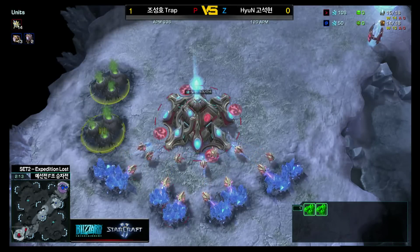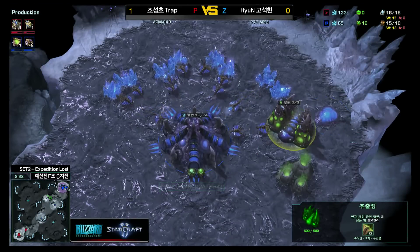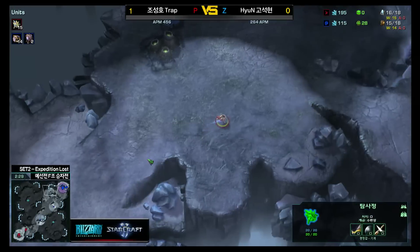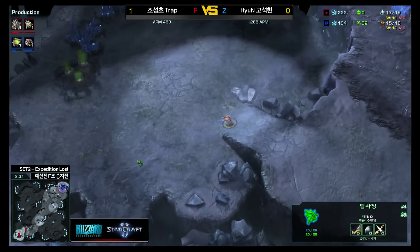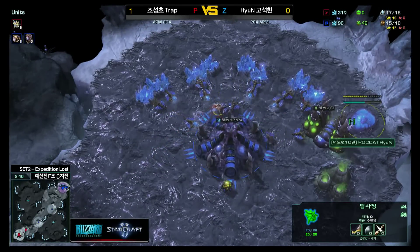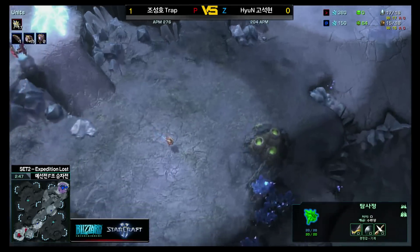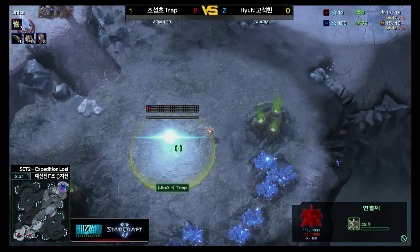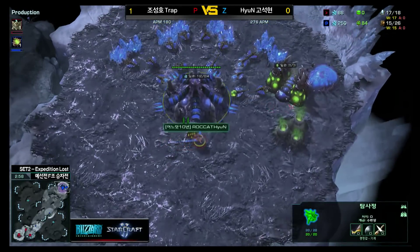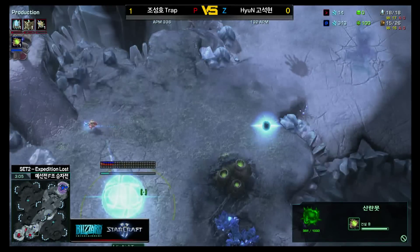Hyun's going to get Speedlings out nice and quick — not a bad idea considering that placement, to block the natural for the longest time. We've seen this build in every single PvZ cast today because most players prepare one build for every matchup on every map. There are three maps, three matchups — you just have an idea of what build you want to do on each map, which you've been doing on the ladder anyway. The most efficient build that most pros have agreed on ends up being this one.